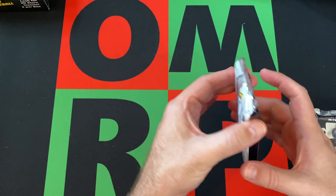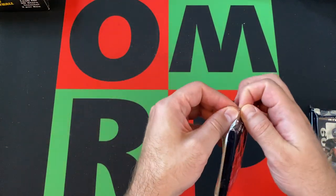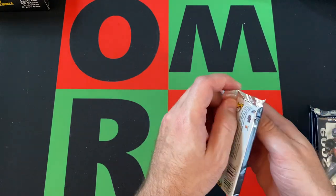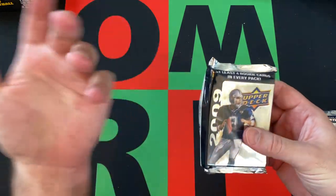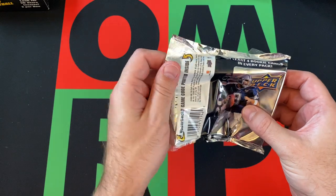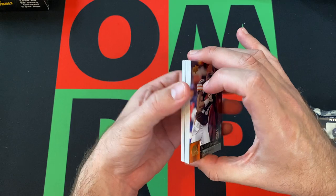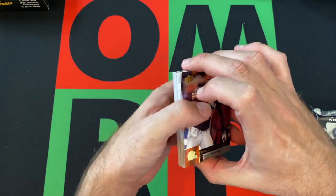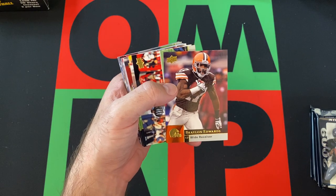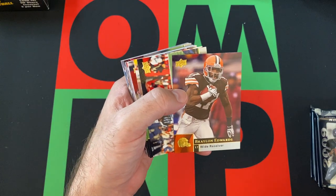We should at least get one more jersey card. We're also still looking for some of the bigger rookies — Matt Stafford — and also looking for a Tom Brady card. I'm assuming he's in the set. I know he didn't play very much in 2008, and the sets are often based on the previous year, but he should have a card in here. I'm pretty sure — I didn't really double-check the checklist for Tom Brady.